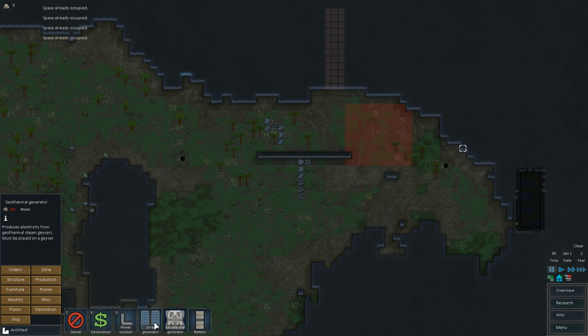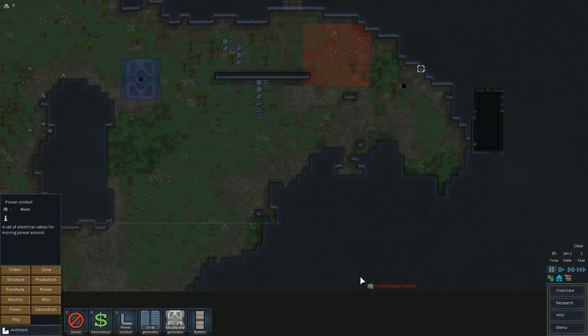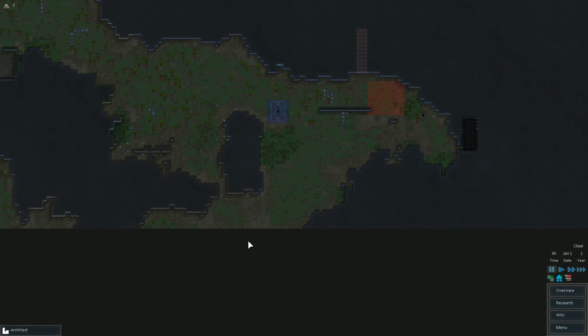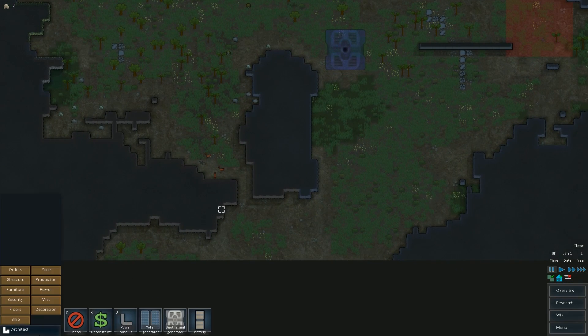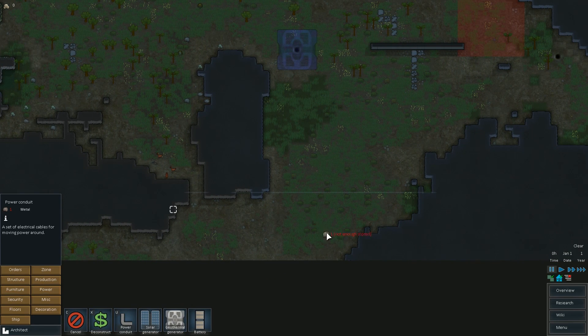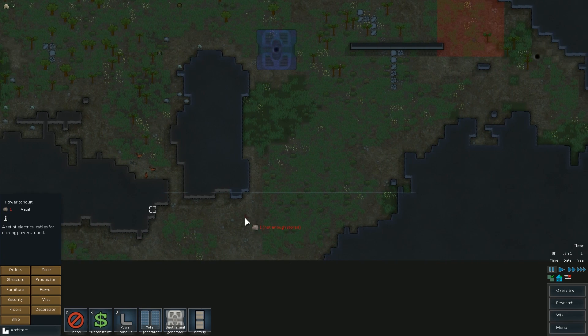That's in the way. Power conduit — that's a good distance for that stuff. Hopefully things don't spawn down here — that'll be a problem if it does. There's some more metal there, I'll probably have to wall this up a bit. This line here indicates I can't build past it. I can do anything north of that line.